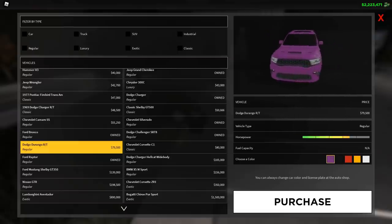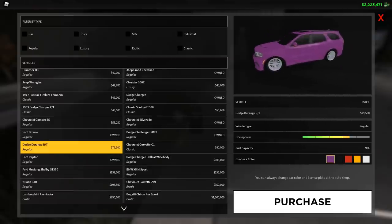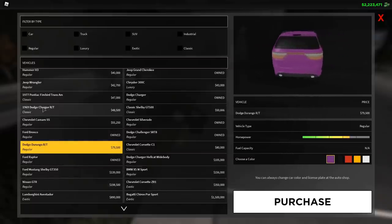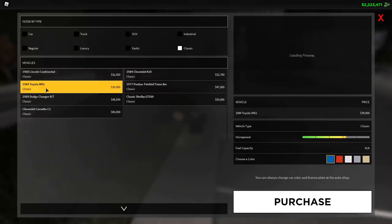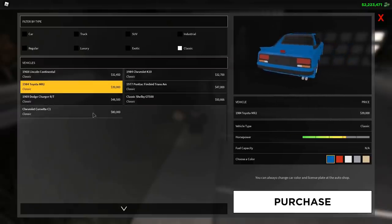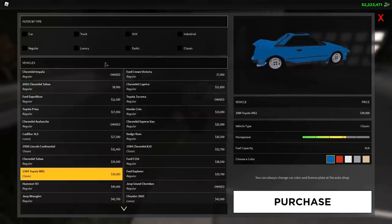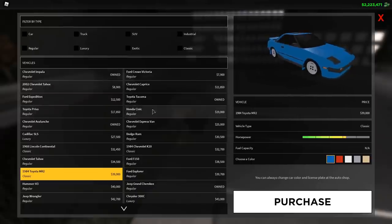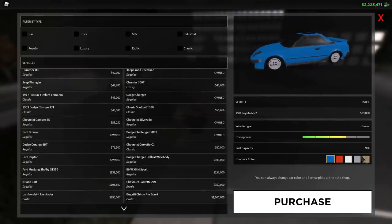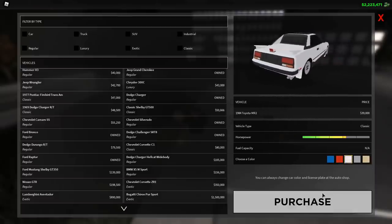We've also got the updated 1984 classic car with pop-up headlights, and the Toyota MR2. Those are the two updated cars, so let's go ahead and spawn one in real quick.